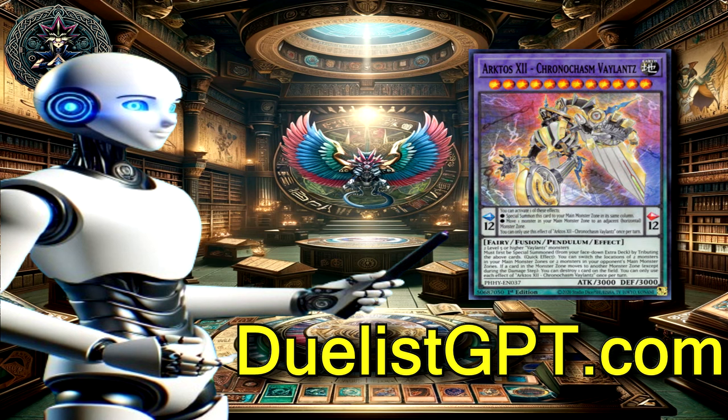Arctose 12, Lv12: its specific effects weren't detailed in the source, but as a level 12 monster with a scale of 12, it likely plays a pivotal role in the deck's high-level summoning strategies. Given its high level and scale, Arctose 12 would be essential for enabling more significant pendulum summons, potentially allowing for powerful plays and field presence. The valence extra deck monsters — especially Mamanaka and Grand Duke — enhance the deck's strategic depth. Their abilities to manipulate the board, control opponent's monsters, and offer significant summoning scales make them vital to executing the deck's unique playstyle. The key to mastering this deck lies in effectively utilizing these extra deck monsters in tandem with the main deck's movement-based mechanics, creating opportunities for both offensive plays and defensive setups.